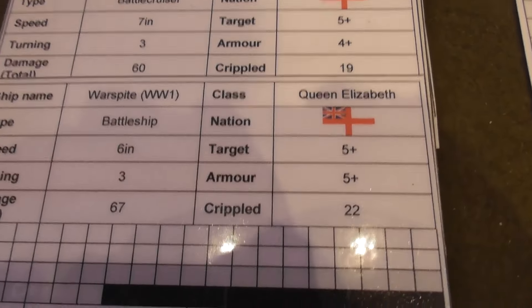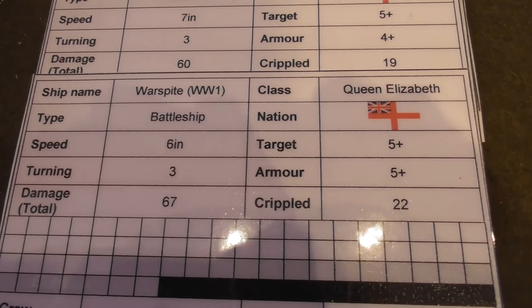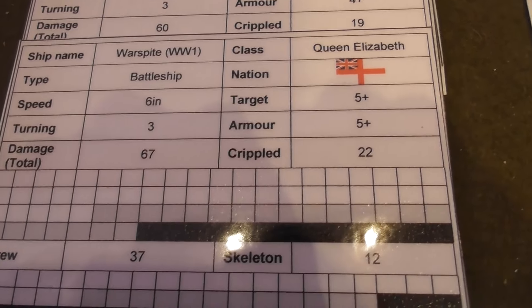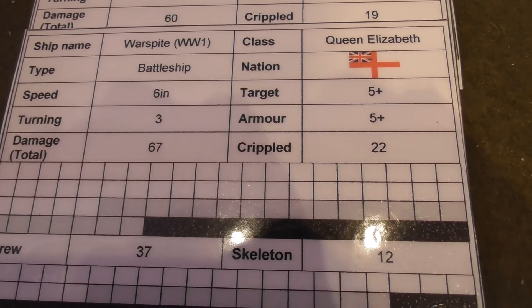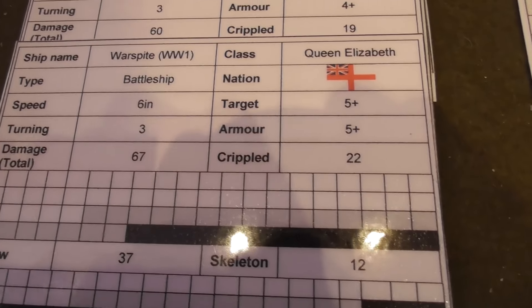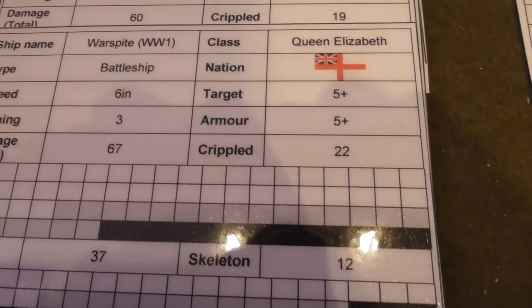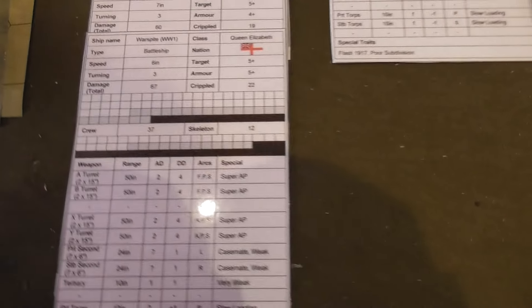Moving over to look at the Queen Elizabeth class — specifically the Warspite — this one is a battleship of the Royal Navy. Speed is six inches. She has a target on five-plus, can turn quite well, and her armor is also on a five-plus. I'm not certain that's fully accurate but it could be right.